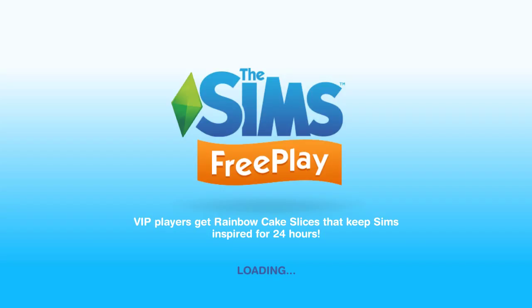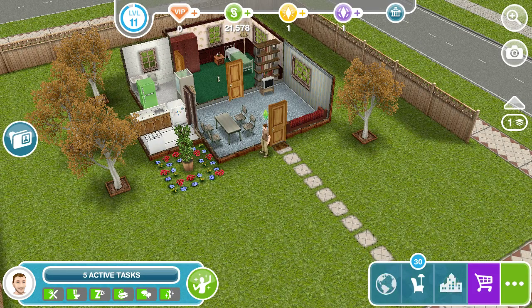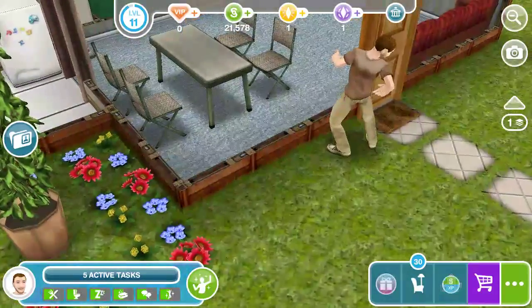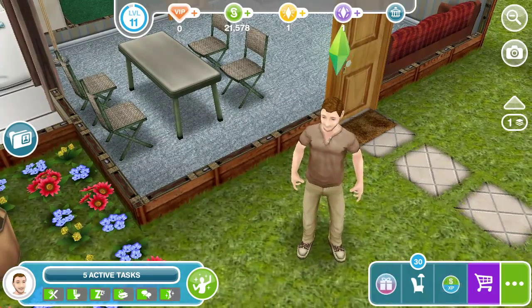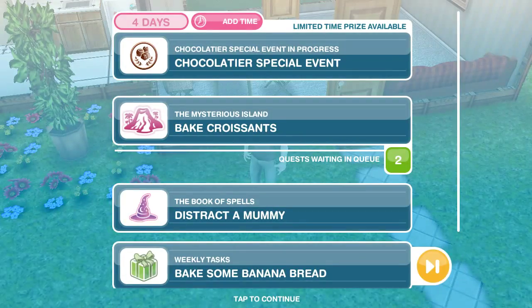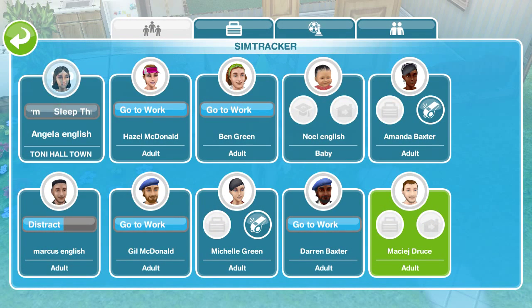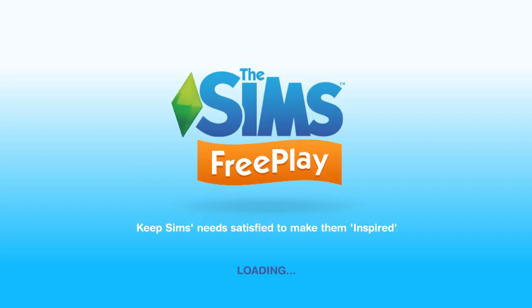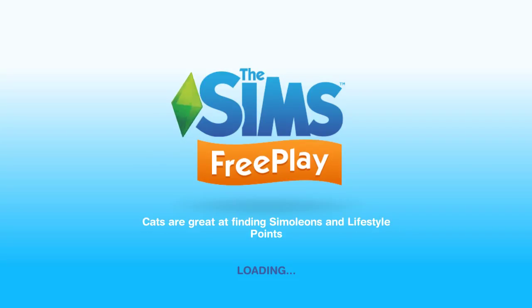We're going to go see what everyone else is doing and show you the brand new sim in our world. This is him — I created him a little bit offline. He is single right now. We can go ahead and make him a career. We're going to send some people to work. It looks like they all have work. She's actually done sleeping through her alarm — she's at a friend's house on the party boat, so we're going to have to go there and pick her up. We do gain some EXP from the quest tasks we've completed.